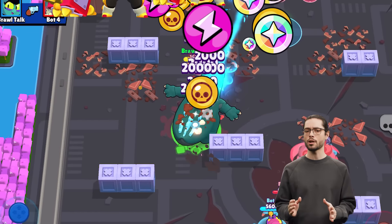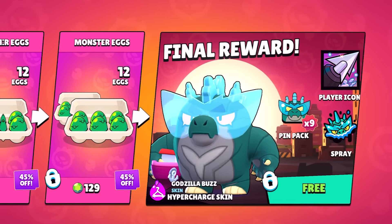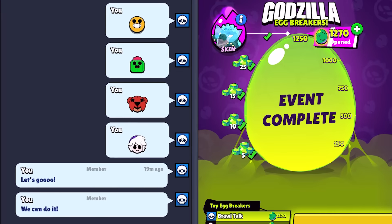You can win six games of City Smash — I believe in you. And if at the end of the event your club doesn't have enough eggs, you can buy them from the shop. If one person gets them, it helps the whole club!